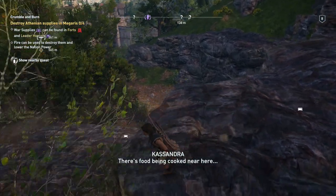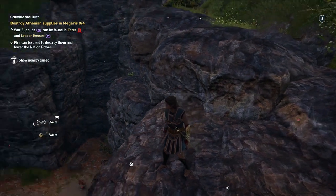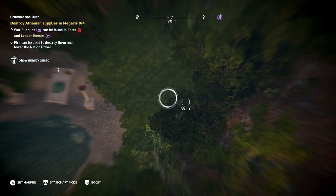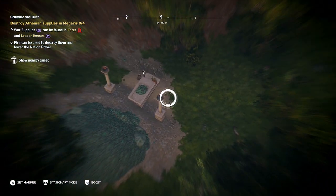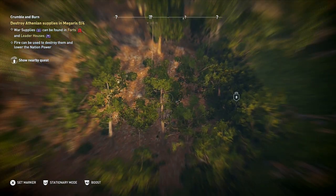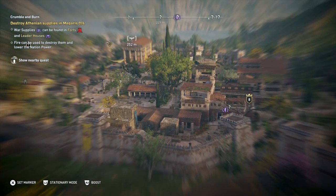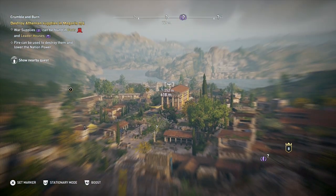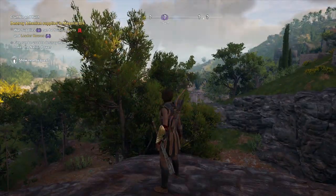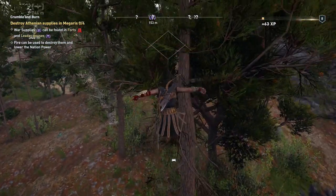There's food being cooked near here. An altar with treasure — don't mind if I do. Oh, you're an animal? Oh boy. There are quests — I love quests! Give them all to me. Okay, let's see. Grave. Are you sure I'm in the right spot?